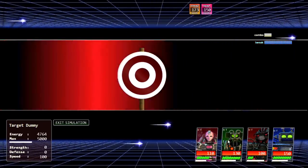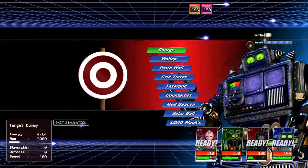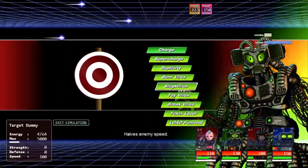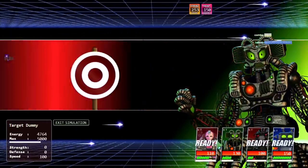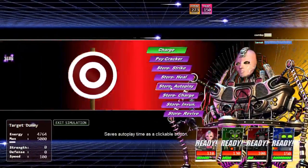Bio Beta has a lot of buffs and debuffs you can apply. You can give yourself super charge — you see all your buffs over here. If you apply something like slug virus, you can see the enemy's debuffs displayed on the enemy's side, while your own buffs appear on your side.